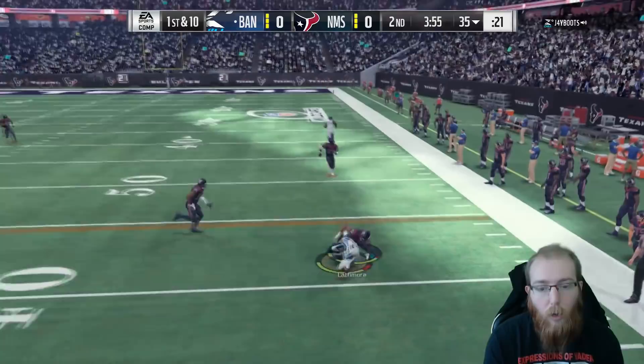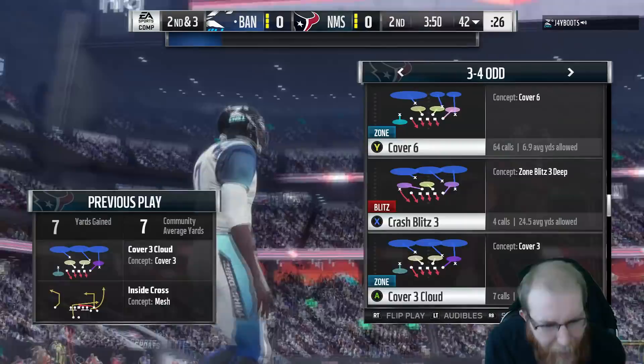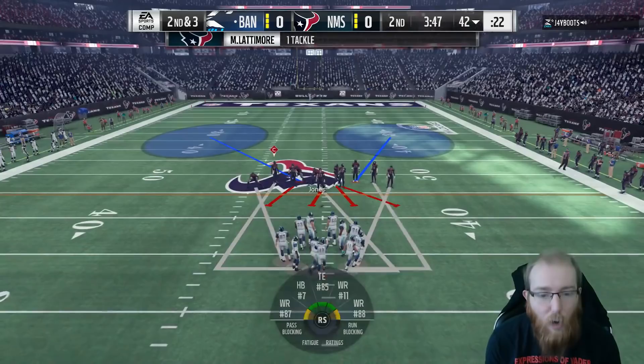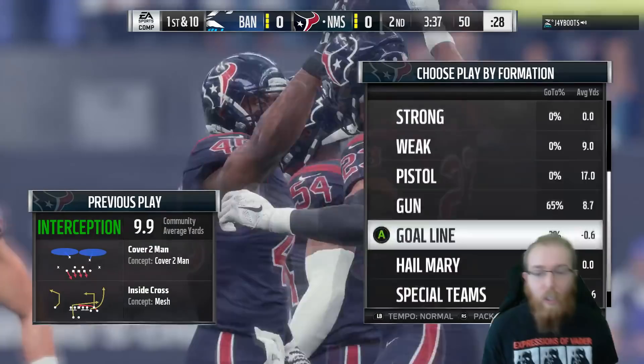That's Marshawn Lattimore from the Ohio State University - are you serious? Put a boat in hard flats. Look at that! Let's go! Did you see that? We're running some spread - the Texans have everything, everything that you could possibly want.